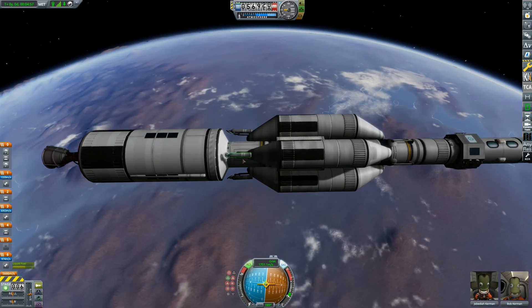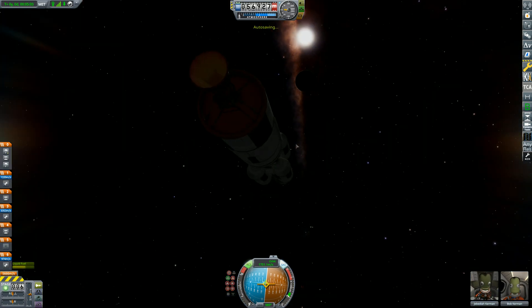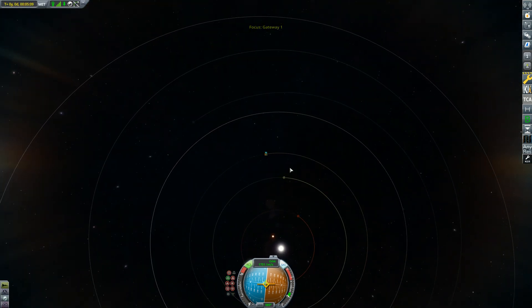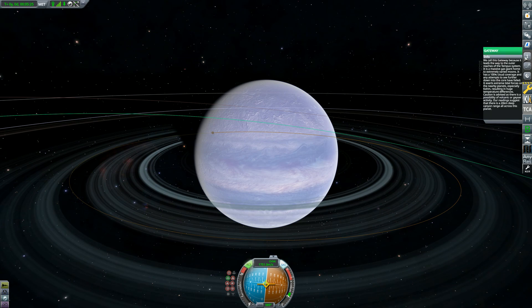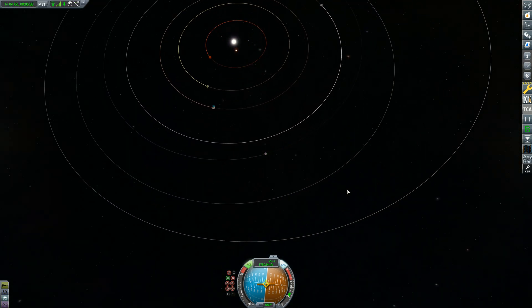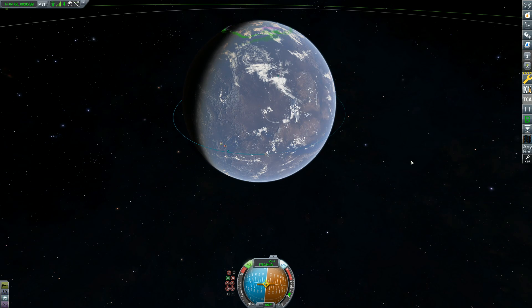We've got landing struts here which should make this capable of landing, but I honestly don't think it's going to happen. Gateway is quite far away. If we have a look — Road is this planet here, Gateway is this one — relatively far away, there's a little bit of a gap, and we also have to go past Scathe. Gateway is a gas giant, it is big — I think it's 10 million meters in radius, yeah, 10,000 kilometers. This is gonna be a fun planet to orbit around.